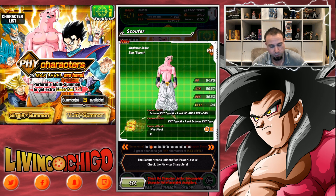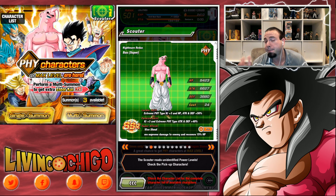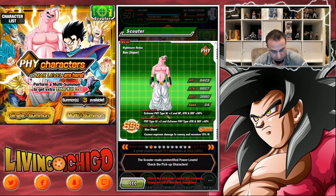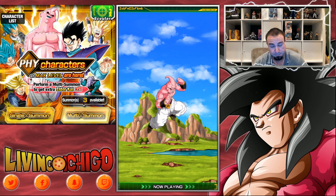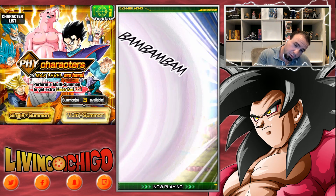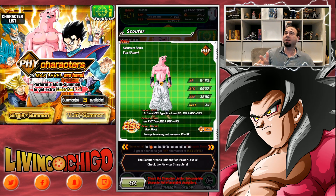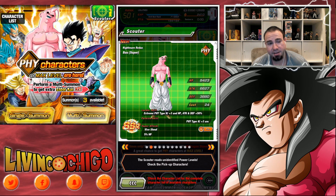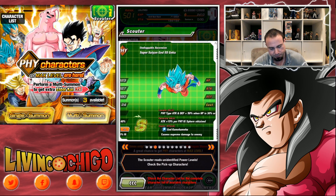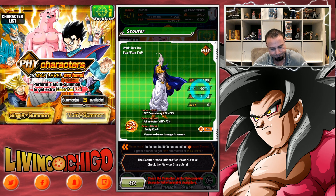Boo is the same thing as Gohan except flipped for extreme types — very good for mono physical extreme teams. Passive is plus 3 Ki and 40 percent Attack and Defense. Vice Shout deals supreme damage to enemy and recovers 15 HP. These two cover super and extreme types respectively, and these banners are really awesome to pull on because you get two Elder Kais per multi and there aren't too many physical cards on this banner.